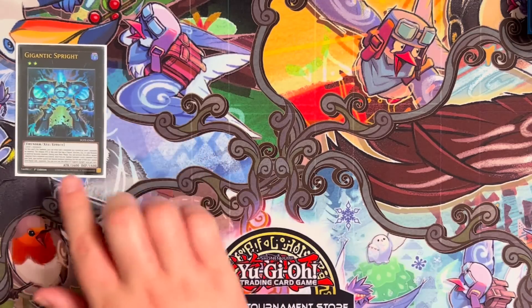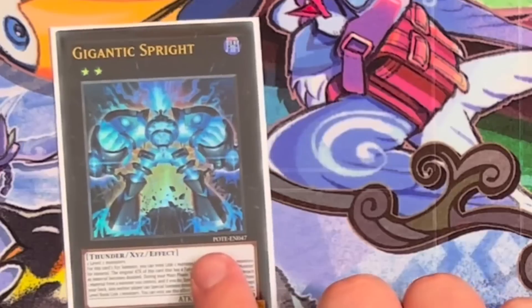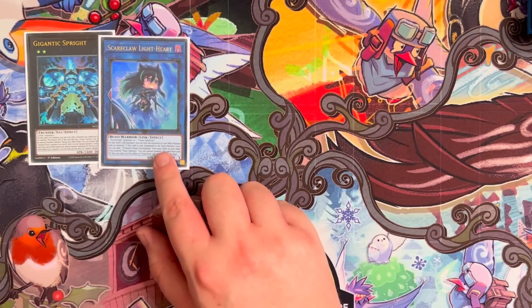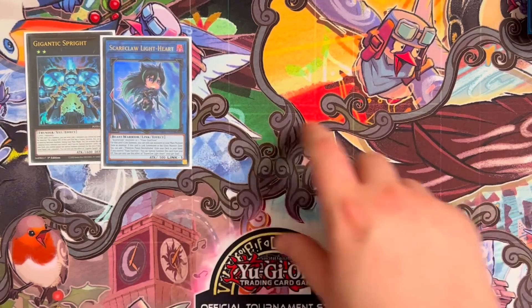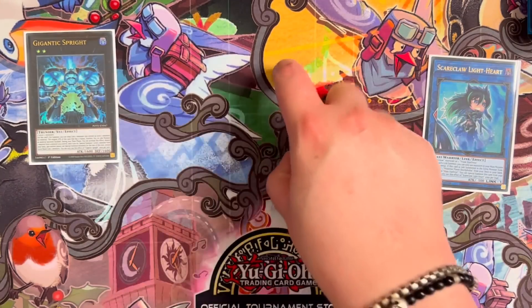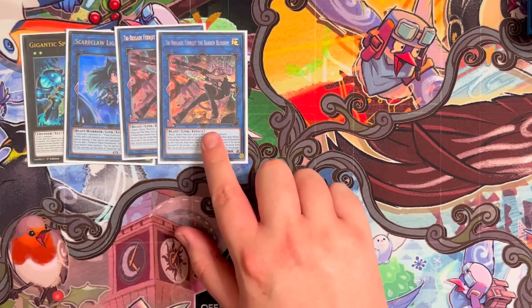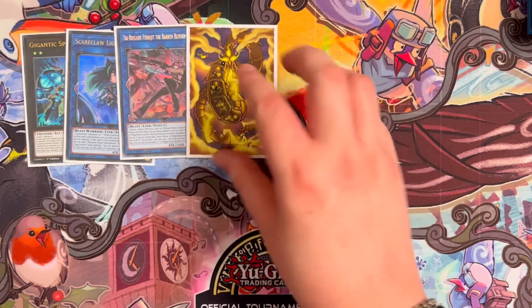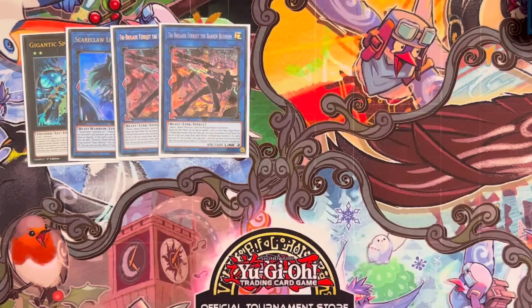Onto the extra deck: we have one copy of gigantic sprite, which gets you access to your sprite engine, your tri-brigade engine — it just lets you play the game. We have one scareclaw lightheart. There are situations where you only have one material engrave and still need to combo with the tri-brigades, so you can have kit banish one to special the lightheart, then link two into the farageet and then special summon bearbrum from hand and go from there. Double farageet — you could probably get away with one; it could maybe be lambda since you're playing gamma, but two can come up in the grind.